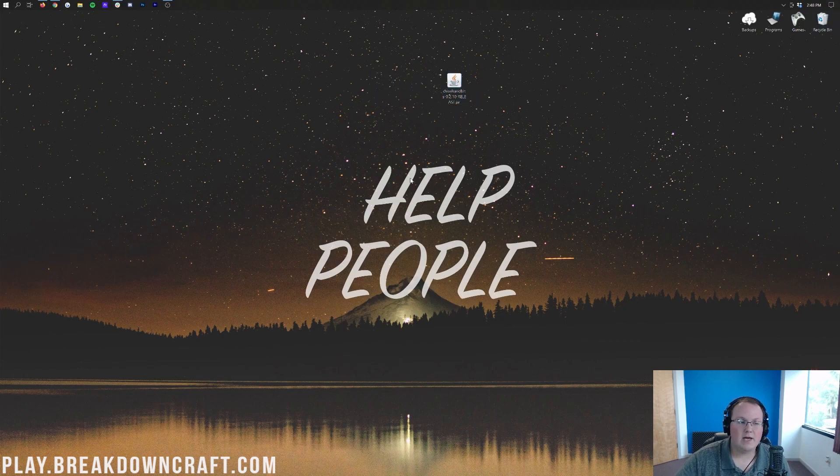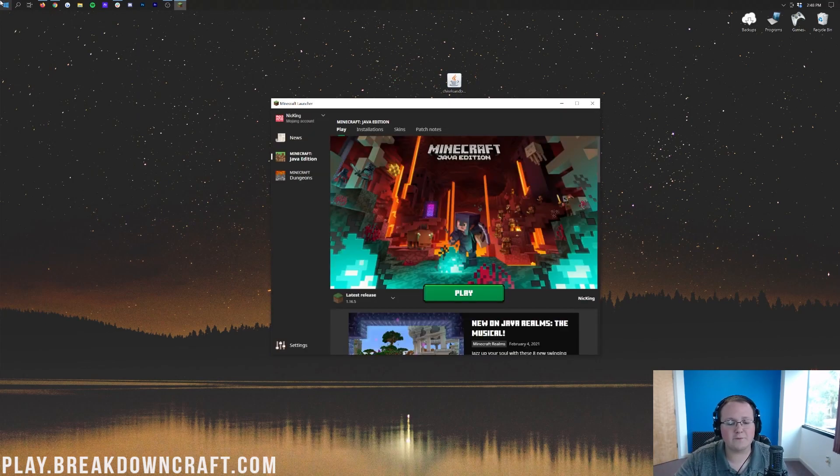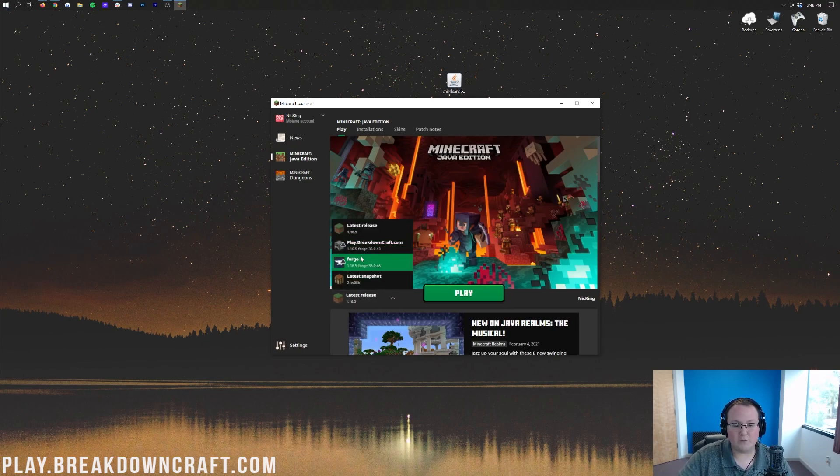Now let's get Chisel and Bits installed. To do this, we want to go ahead and open up the Minecraft launcher. Before you hit the play button, we want to make sure Forge is selected. To do that, click the little arrow next to the play button, and then we should have Forge here. Go ahead and click on that and then click Play.